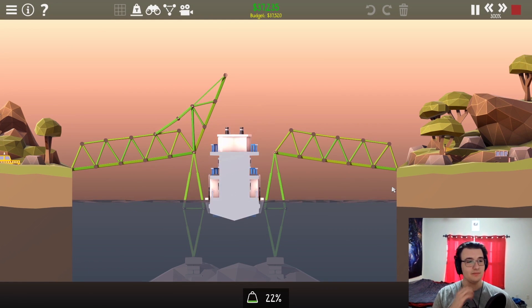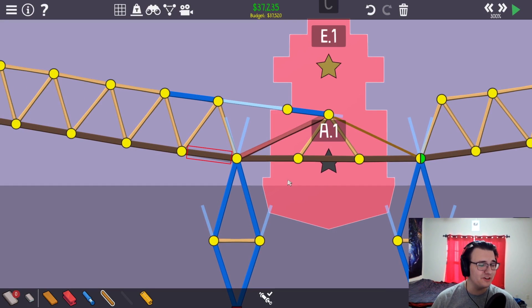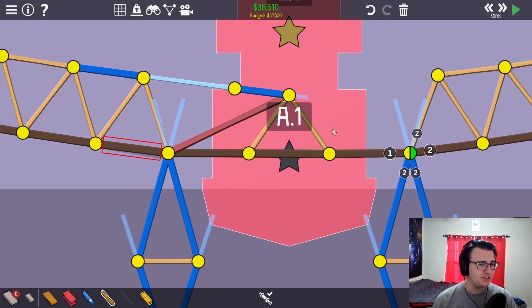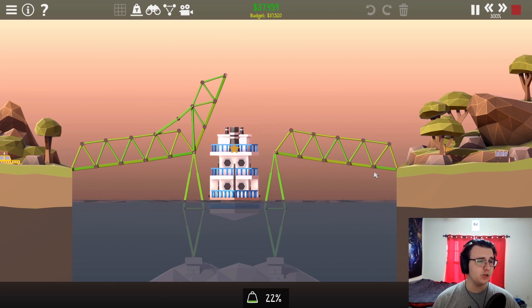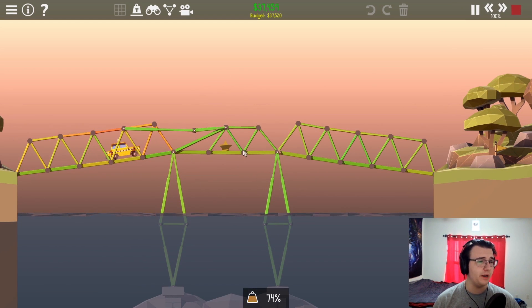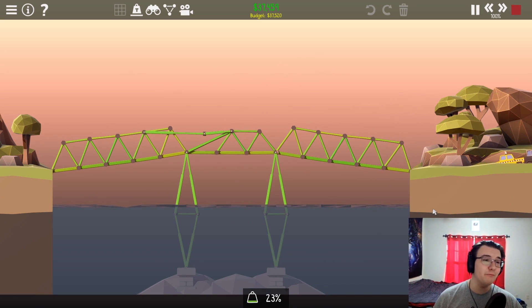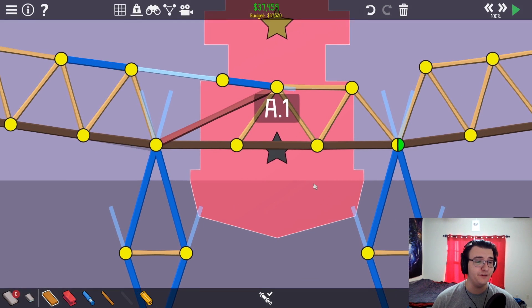Moment of truth — unfortunately it doesn't work as well with rope. What if it's just wood triangles instead? It should be stronger than a single rope piece in some ways. Did you see when it clicked, how some of the pieces on the side became a little bit stressed? Doesn't matter — we got it under budget. Not my cleanest bridge because the calculations were just a bit off, but it is a working bridge nonetheless. I feel good about it.